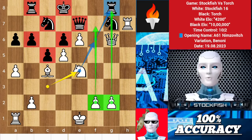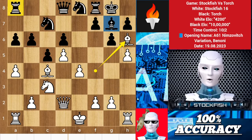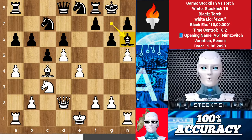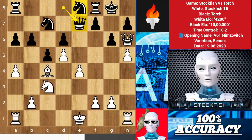You have succeeded in life when all you really want is only what you really need. Back to the position: Torch takes the bishop, so queen takes h6 is coming, which is why Torch decided to play queen e7, trying to protect the rank and pawn like this.